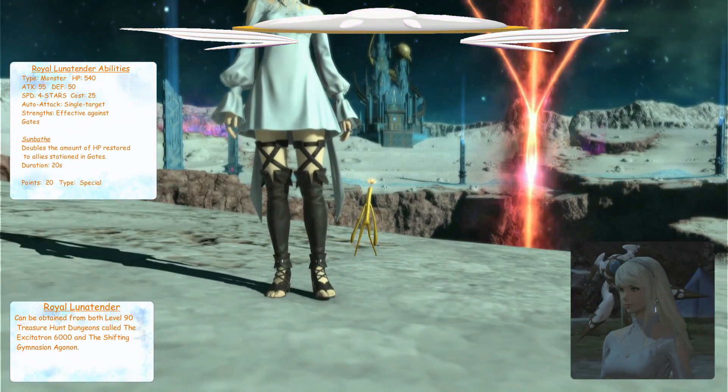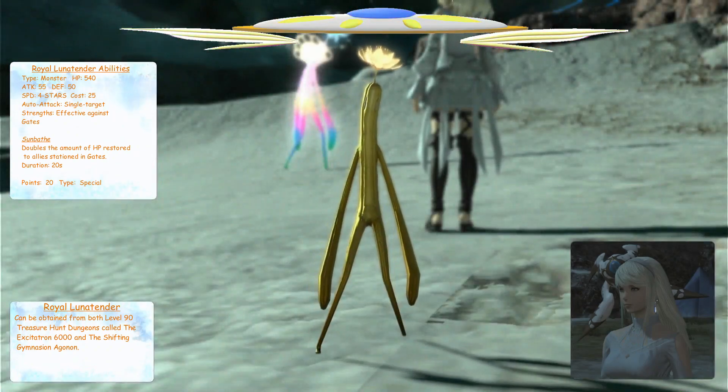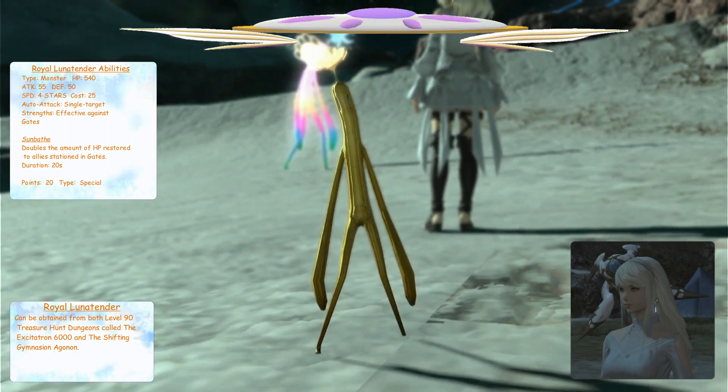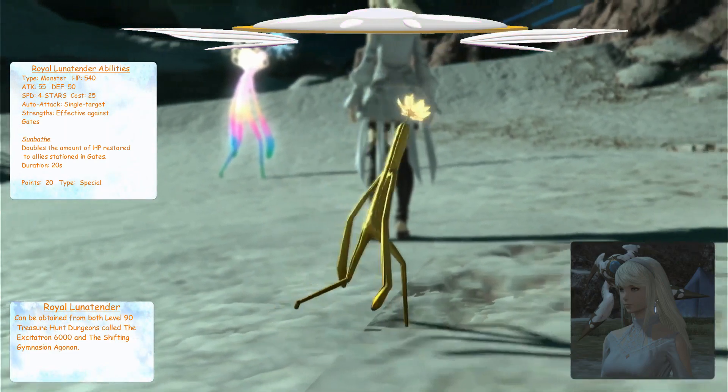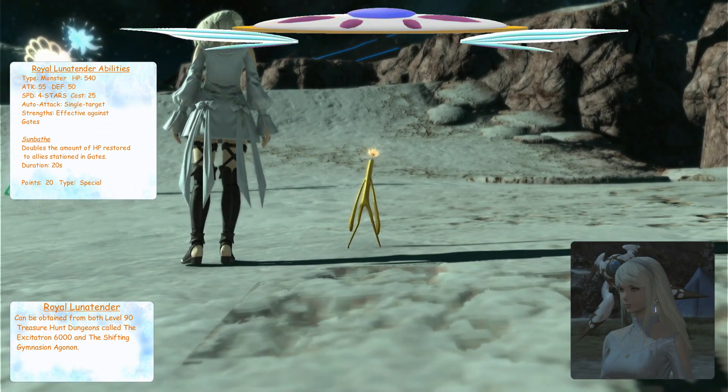A mutation caused this Lunatender to be golden in color, a trait which, while accentuating its royal lineage, rendered it easy prey on the moon's gray surface. Seeking a less harrowing life, it chose instead to become an excitatron prize.